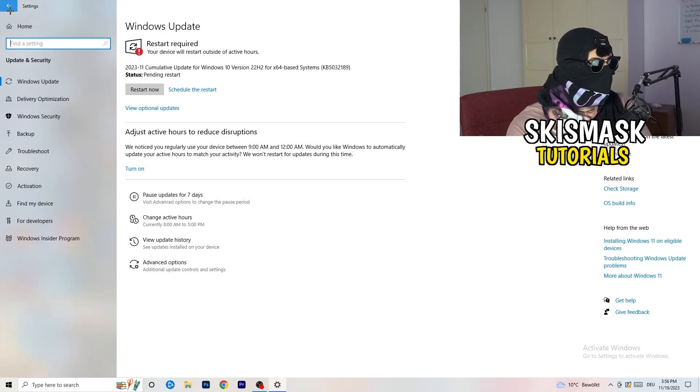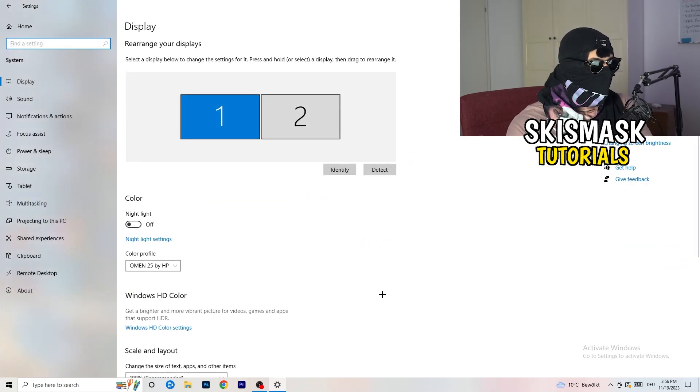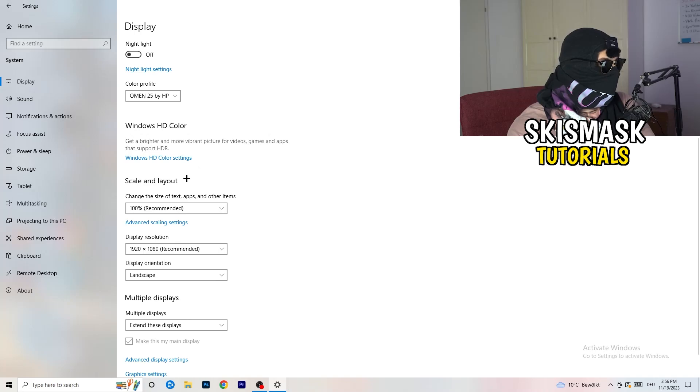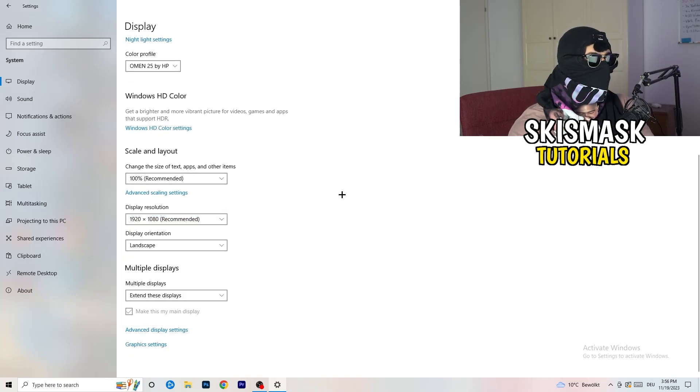Go back and click 'System,' then 'Display.' If you have two monitors, identify which is your main gaming monitor. Go to Scale and Layout and change the size of text, apps, and other items to 100% as recommended. Your display resolution should match your in-game resolution — if you're using something like 1720x1080 stretched in-game, your monitor resolution should match, otherwise things won't work correctly.